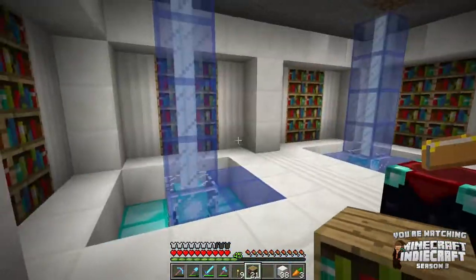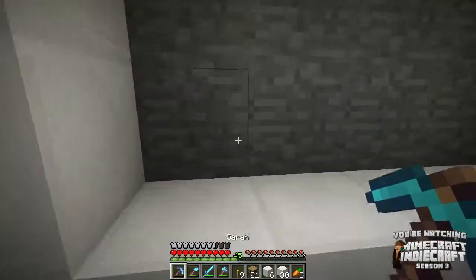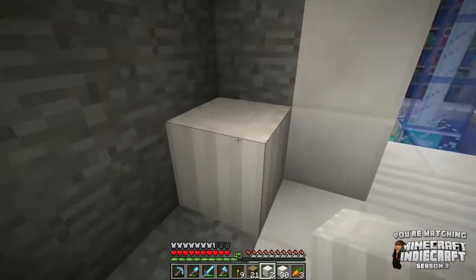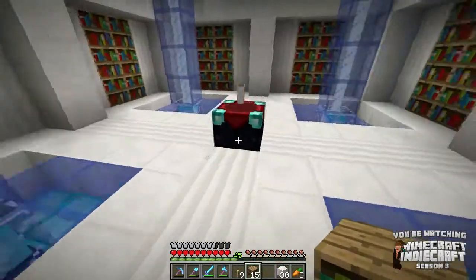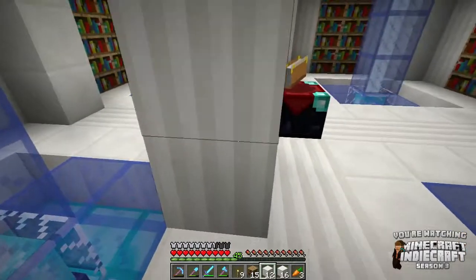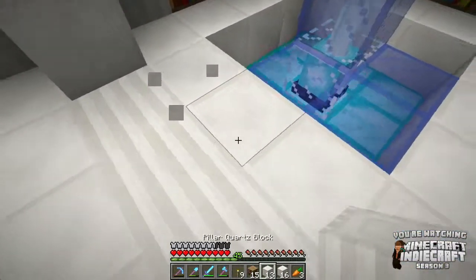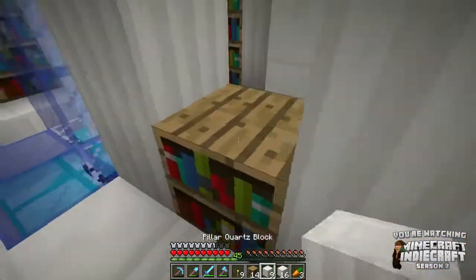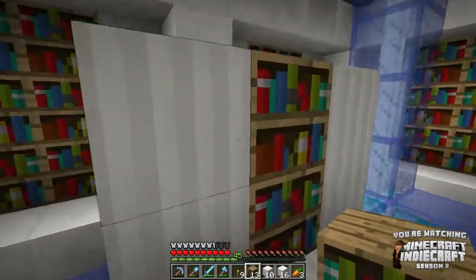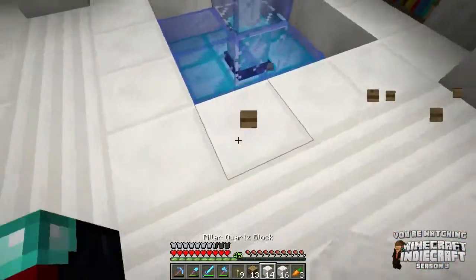I need one, two, three, four, five, six pillar quartz blocks — two, four, six, eight. Bada boom. This room looks sweet. We're going to do the upstairs on Friday for the next build segment — this is getting a two-part build suggestion. I need bookshelves to be closer to the enchantment table; they were too many blocks away. They have to be the one block closer, which sucks because I keep breaking bookshelves — but whatever, I spawned them in anyway so I don't care.